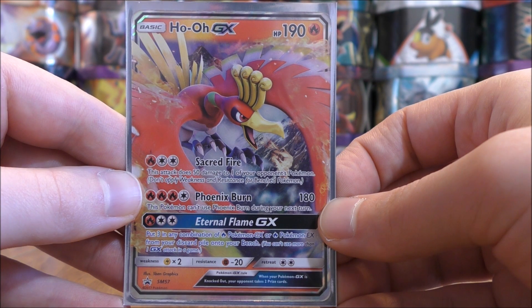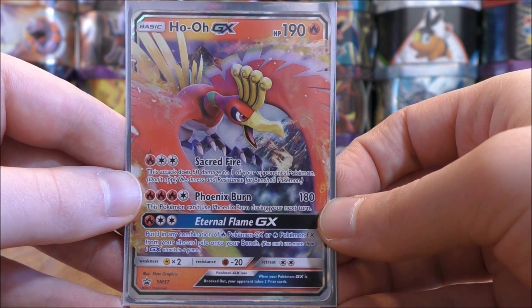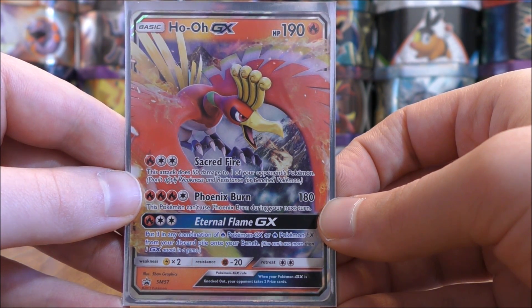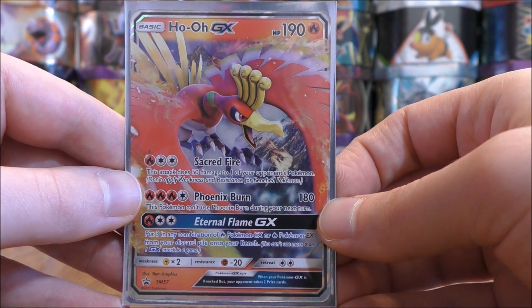The GX move on Ho-Oh GX is Eternal Flame GX — for three energy cards, you put three in any combination of Fire Pokemon GX or Fire Pokemon EX from your discard pile onto your bench. I really do not use this GX move at all. The main GX move I use is Nitro Tank GX on Turtinator.